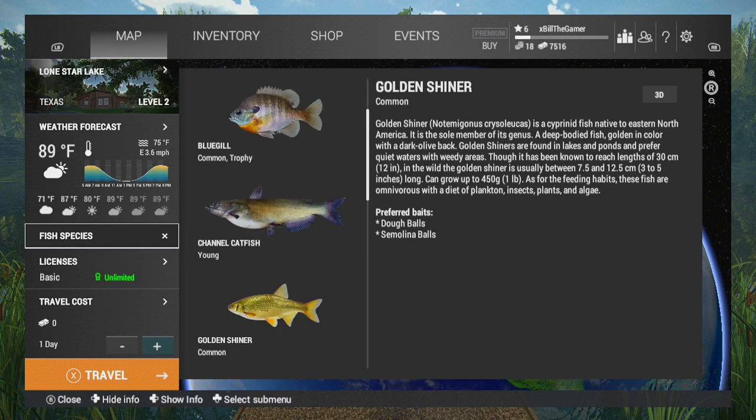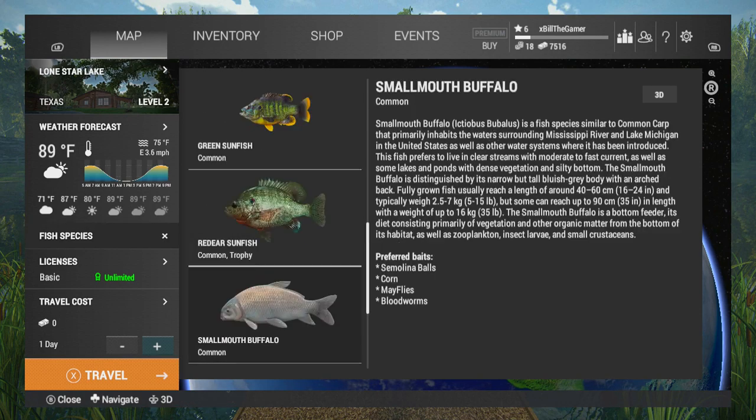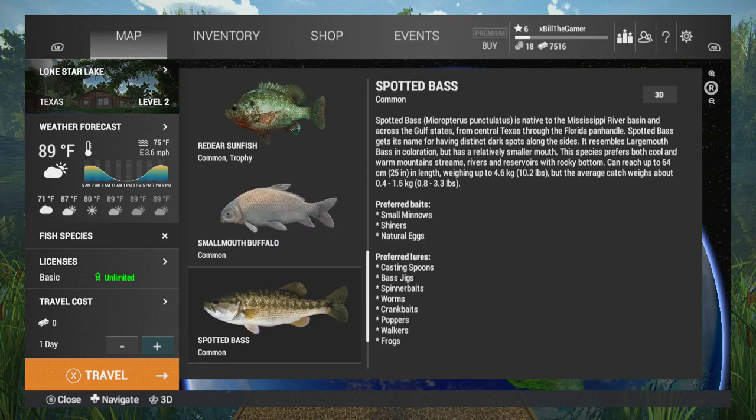One of the most important things is you make sure you have a license. You can actually get bass in the level 2 lake — the spotted bass, that's what we're going for in this video. The bass you do get largemouth in the level 4 lake. I think there's a few different types of bass you can catch. These can weigh up to 10.2 pound but the average catch is between 0.8 to 3.3 pound.